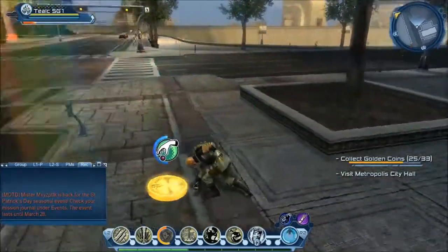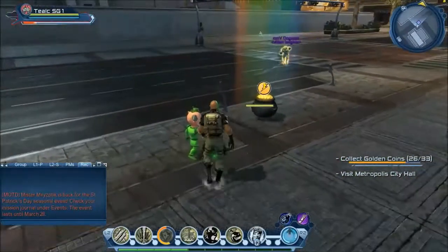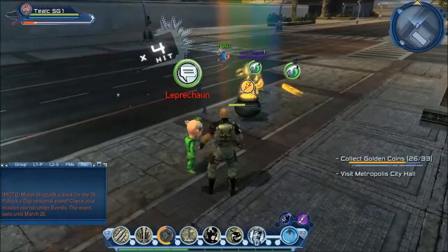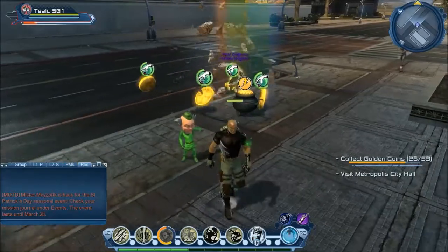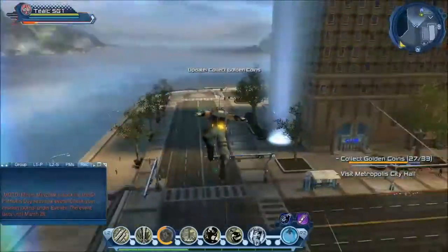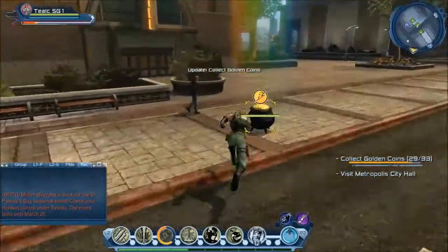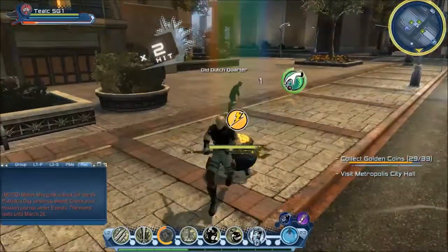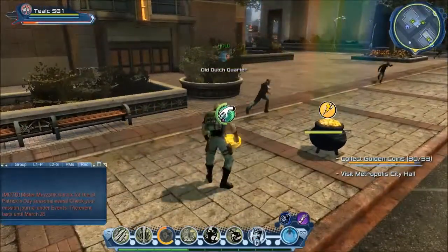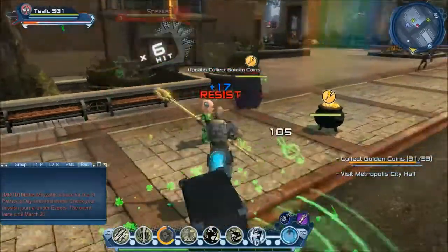Sometimes these coins are unresponsive — you'll be standing right next to it and it won't do anything. If a player is going to screw up the node, just leave it and let him screw up on his own. Looks like we're not going to get the leprechaun one with a lot of people in this area.